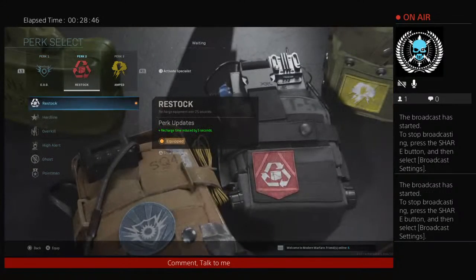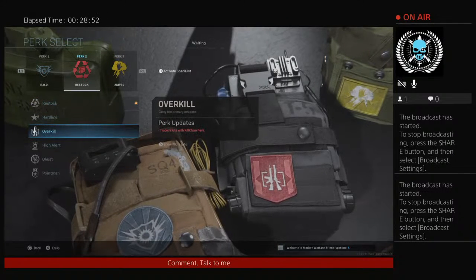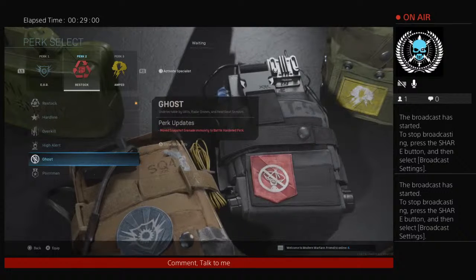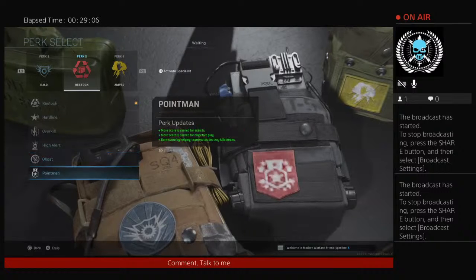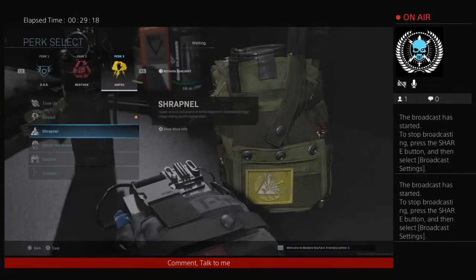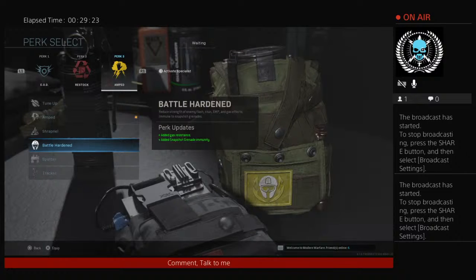Recharge time reduced by five seconds — oof. Now we can use Overkill with EOD. That's going to be... I don't think they realize they've just helped people out. Snapshot grenade immunity added to battle hardened perk — that's good. The steady aim nerf goes to low — that's good. Plus more scores earned for assists, plus more scores earned for objective play, plus more scores earned for helping teammates. The point man has been so useless because getting a thousand scores doesn't get you anything. Added gas resistance and snapshot grenade immunity — Battle Hardened is now actually useful.